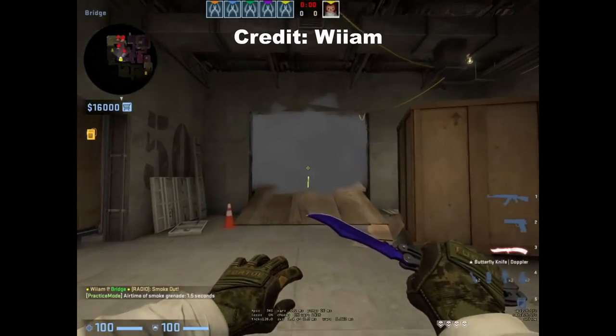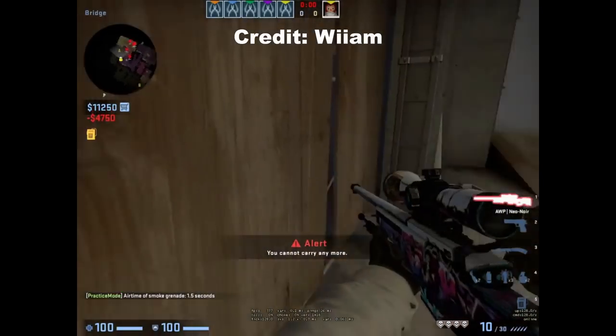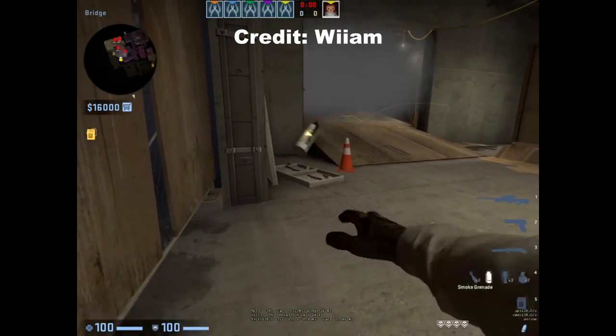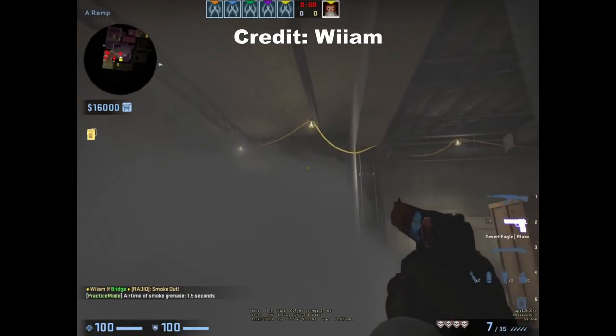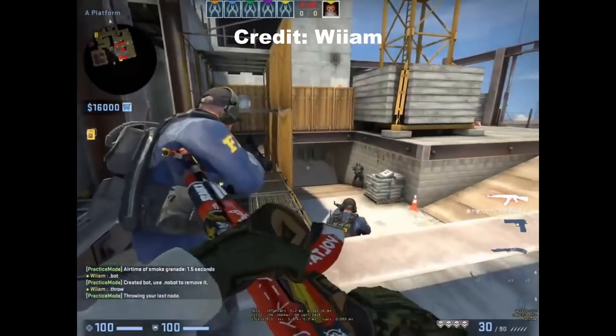The next trick comes from William who shows a ramp one-way smoke thrown from the left wall. He positions with the pole, crouches, aims as shown, then left-click throws the smoke which goes under the ramp giving you a one-way smoke to work with. You can't spot the player inside the smoke; however, if the CTs were to smoke ramp it negates the smoke.